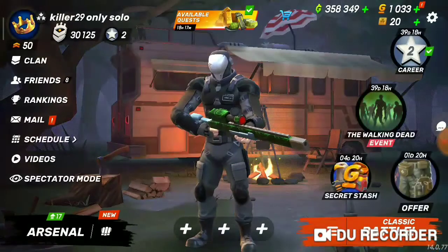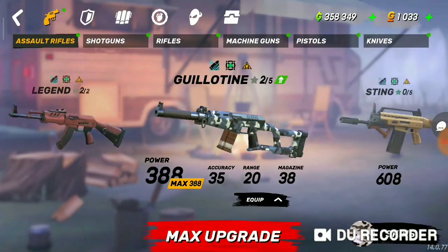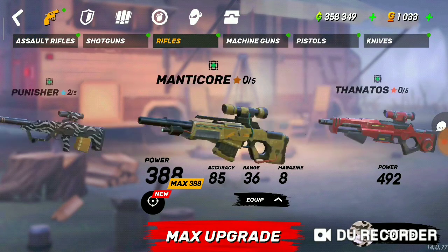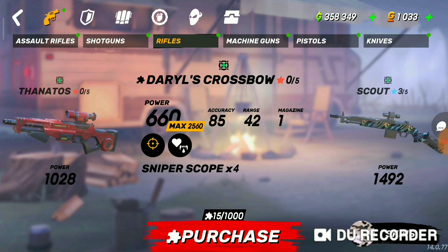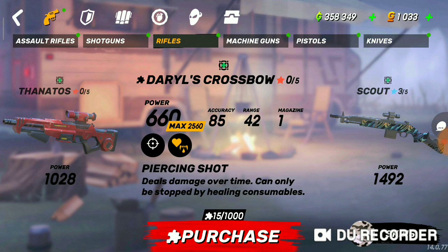I'm going to show you guys the gameplay of the new sniper rifle: the Daryl Crossbow. Its range is 42, accuracy 85, and you will get a magazine of 7 if you don't use a muzzle. It has Sniper Scope 4 and Piercing Shot, which means it deals overtime damage that can only be stopped by healing consumables.